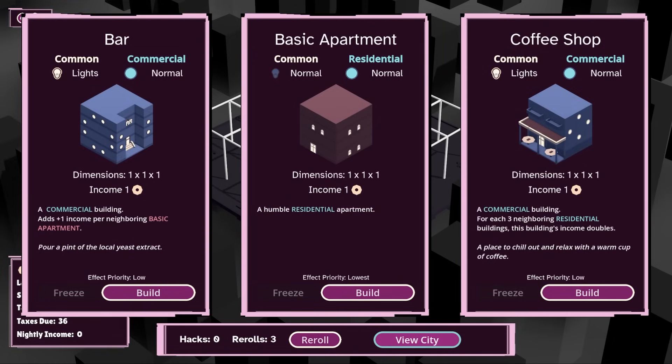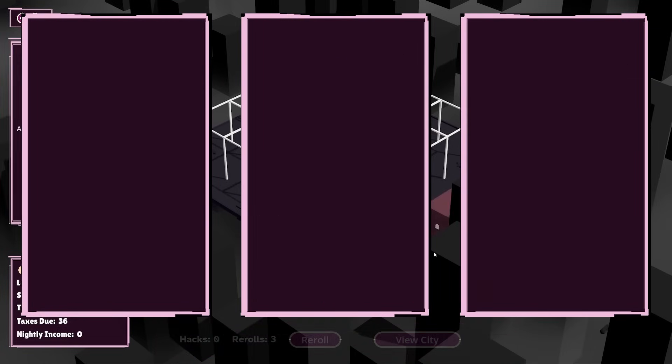The most basic building block is the basic apartment. It's quite common. It's residential. There's a whole sort of light mechanic as well — we don't really need to worry about that too much at the moment. But the point is, it's got a 1x1x1 dimension, and it gives us an income of 1. Let's start with that.